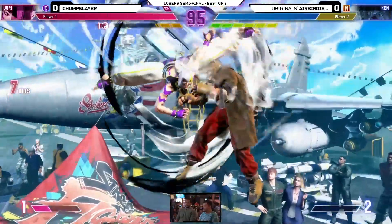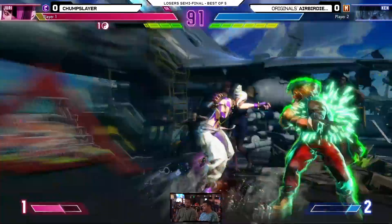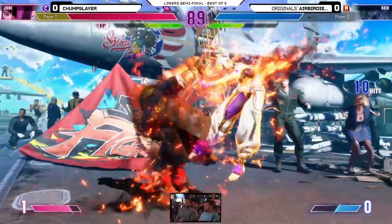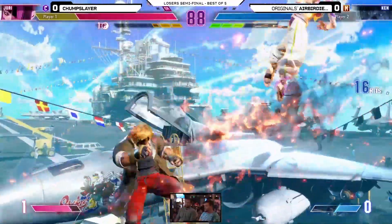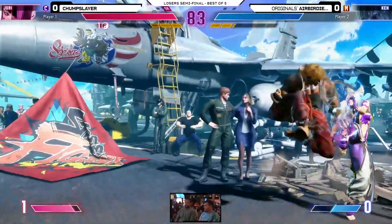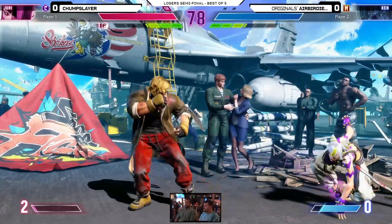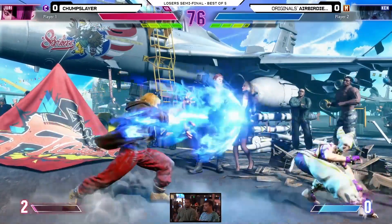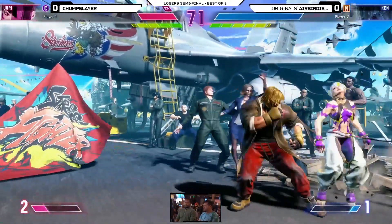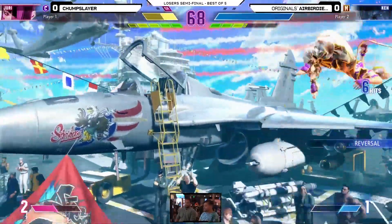Chump Slayer seems to be holding a lot of the momentum and he's slowly driving him right into the corner. Trying to go low, trying to grab — no easy tech out of it, but you're going to land on that fireball. Chump Slayer needs to be very careful about how he's getting out of the corner here. Jump-ins are a very poor option because modern's got those one-button DPs.